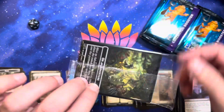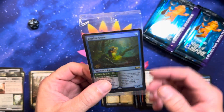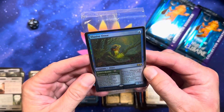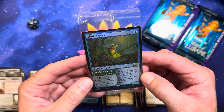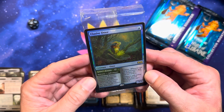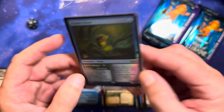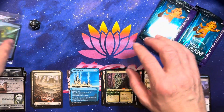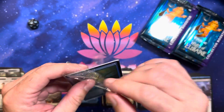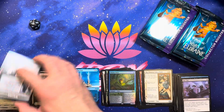I think some of these have anime art — I believe some of them, all of them, I don't know. But that is obviously always a money multiplier; people always want the anime cards in Magic: The Gathering for some reason, and I can't explain it, even though I am one of them — I'm not pointing a finger, I'm one of you. All right, Elusive Otter: distribute X 1/1 counters among any number of target creatures, and 1/1 prowess creatures with power less than Elusive Otter's power can't block it. But at least it's a cute little otter.